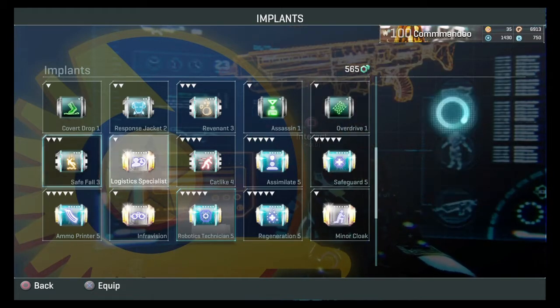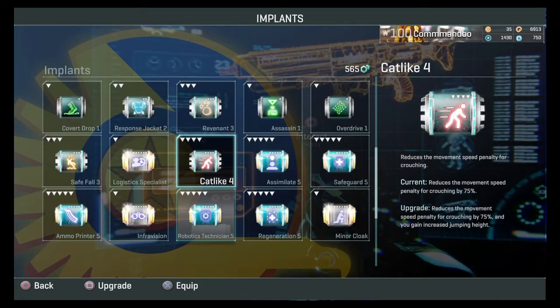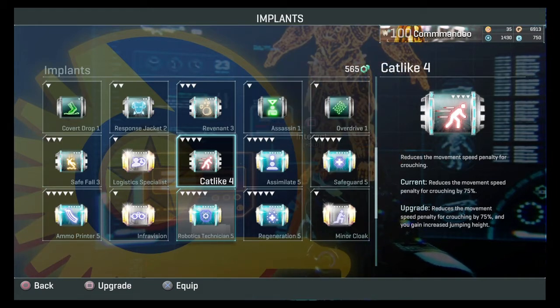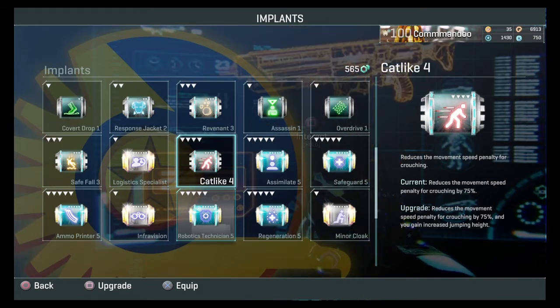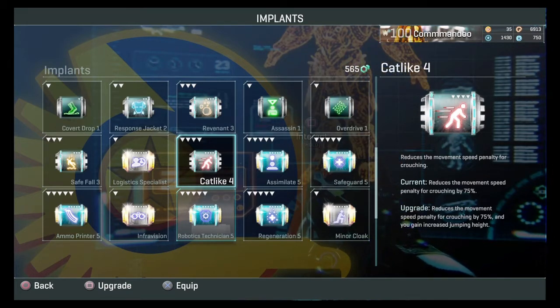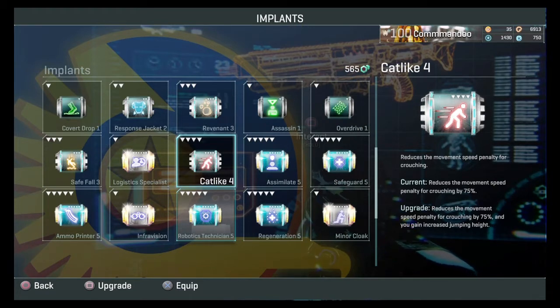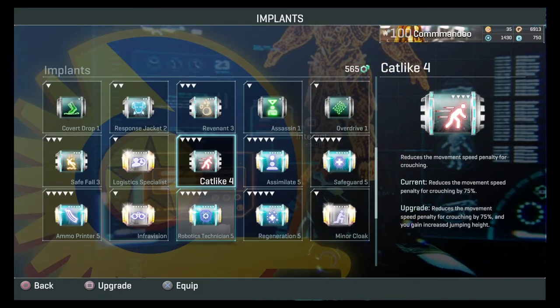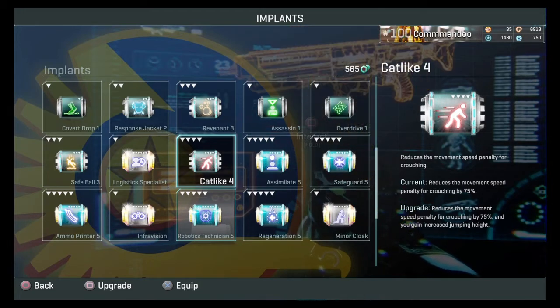These are rare implants — I'll talk about how to get them shortly. Cat-like at rank four: I don't use it personally. It removes the movement speed penalty when crouching. At max rank you can jump much higher, which lets you jump onto rocks and buildings you normally couldn't reach — useful as a sniper for good vantage points. But I don't snipe, so I've never used it.